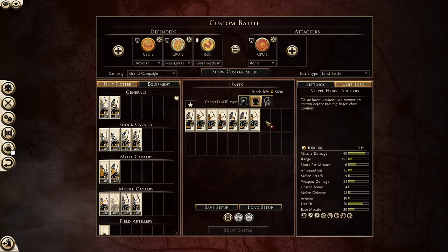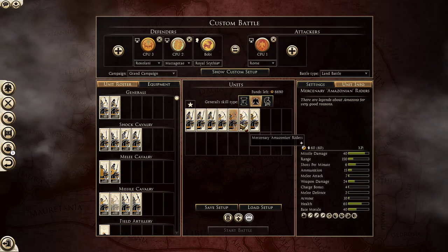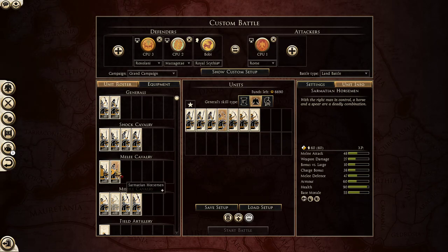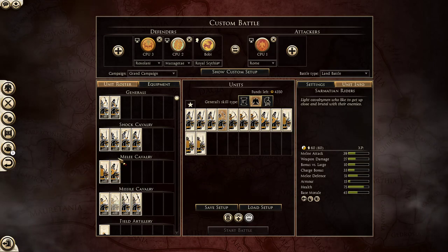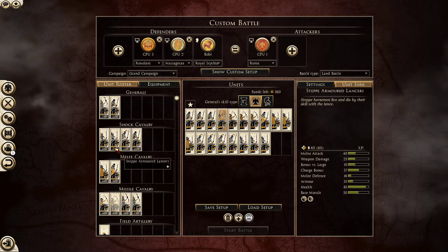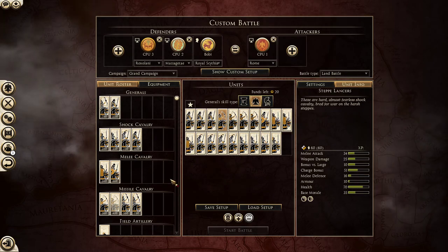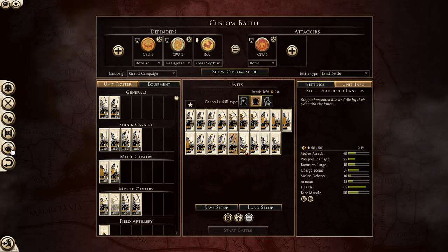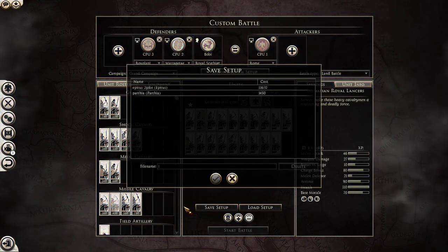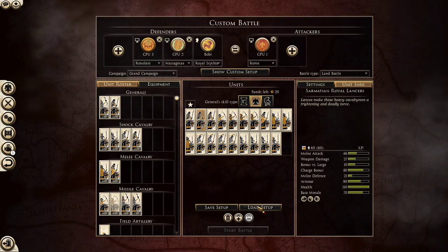You bring some of these guys as the Massagetae, because the Martian Amazon Riders are limited to three, so you kind of have to bring Steppe Horse Archers. Maybe some of these Sarmatian Horsemen but a lot of Sarmatian Riders, and then maybe one less. Here is an example army: you have four units with the Draco ability, four Horse Archers, four Steppe Noble Lancers, three Steppe Armored Lancers with Steppe Lancers, and three Sarmatian Lancers. For Roxolani: four Horse Archers.